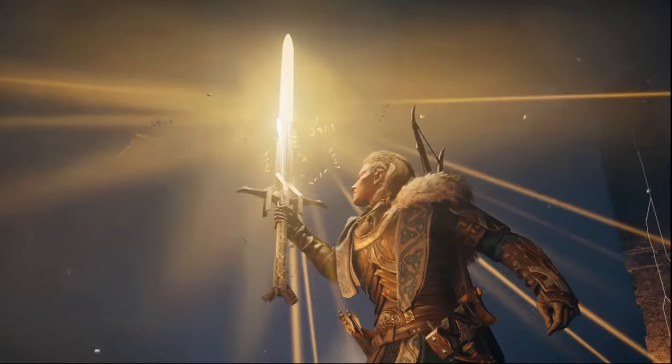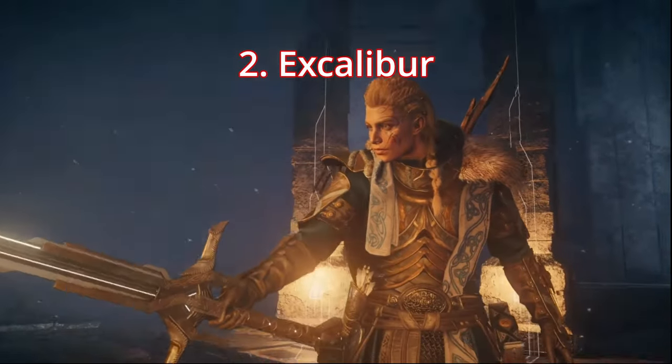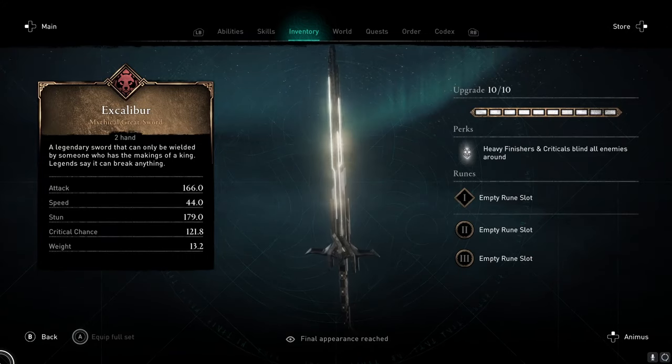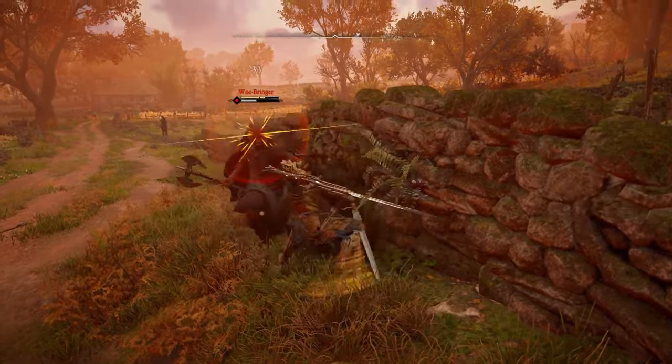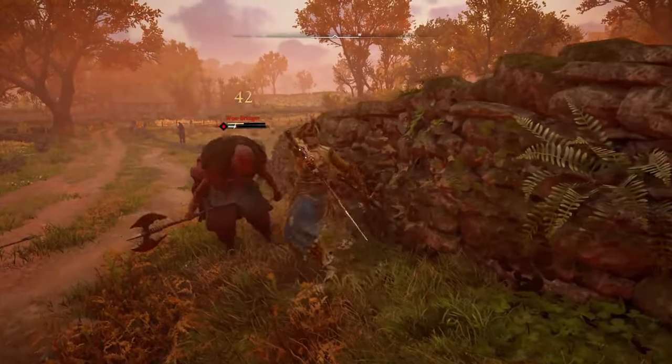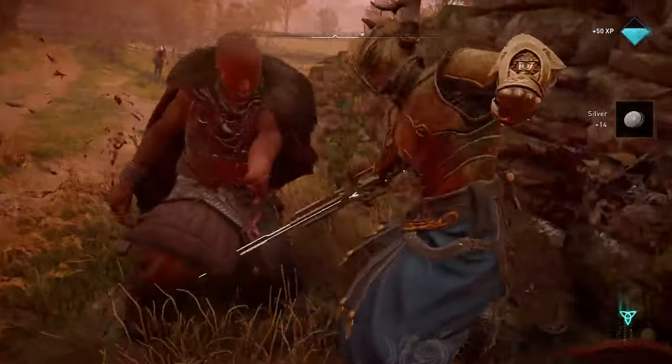Next up we come to one of the top 10 weapons in the whole game, the greatsword Excalibur. Arguably the most famous weapon of all time, this weapon not only boasts some strong attack stats, but also a perk where heavy finishes and critical hits will blind your enemies. Like all things worth owning, it's going to take you some serious grinding to obtain.